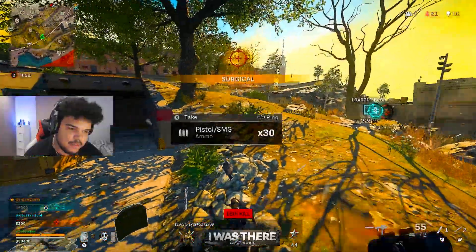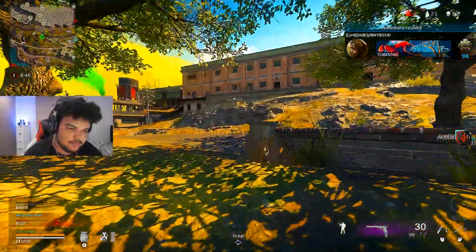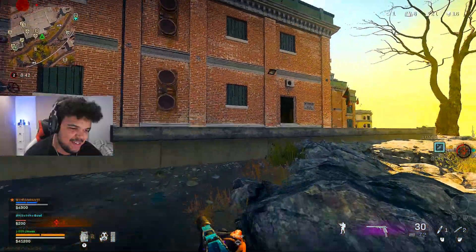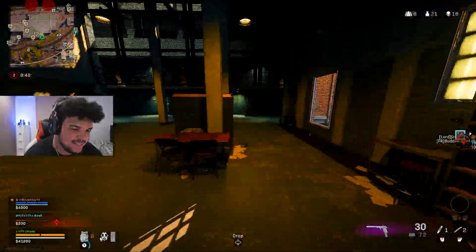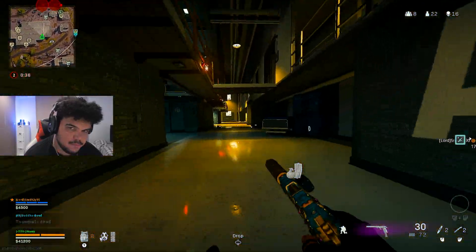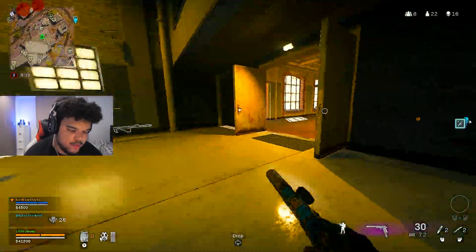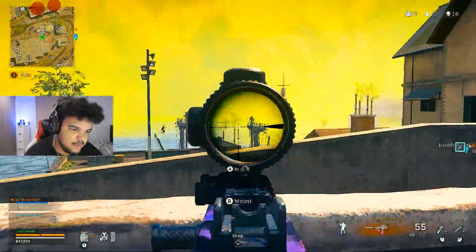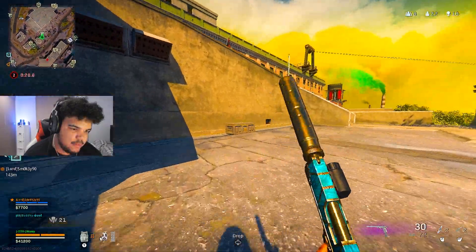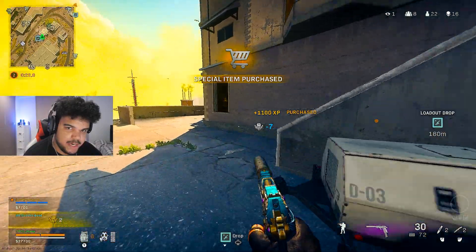Oh, this is the guy who was killing me earlier — love it when people just dive back on their teammates like that. What do they expect to happen? I'm going to see if I can quickly get a UAB at this bar, just so I can know where the lobby is. I'm also going to buy another loadout so I've got something to fall back on.